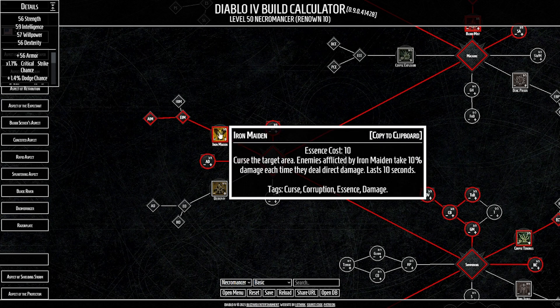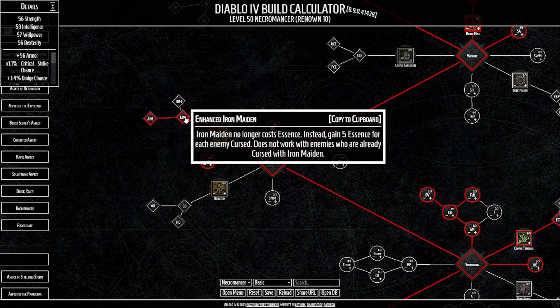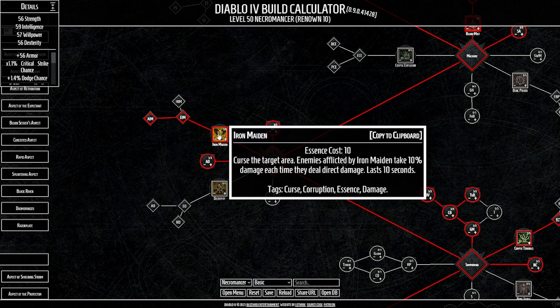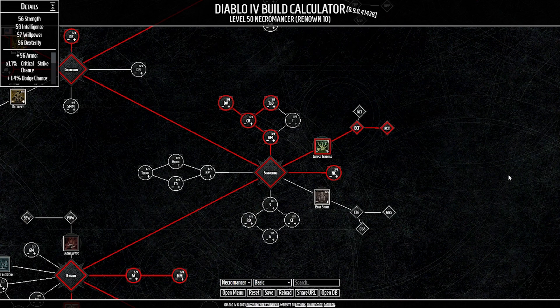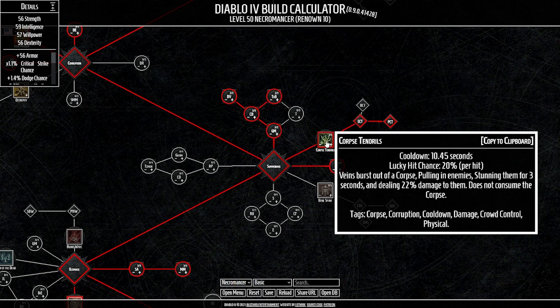Our curse is Iron Maiden. Since we're in melee range and getting hit often, this is our choice. Iron Maiden curses enemies, and while afflicted they deal 10 damage to themselves every time they deal direct damage to us — effectively granting us thorns indirectly. Enhanced Iron Maiden makes it so Iron Maiden no longer costs essence; instead we gain five essence per enemy cursed, making it a secondary generator, which is massive. Abhorrent heals us for 5% max life when an enemy dies while afflicted with Iron Maiden.